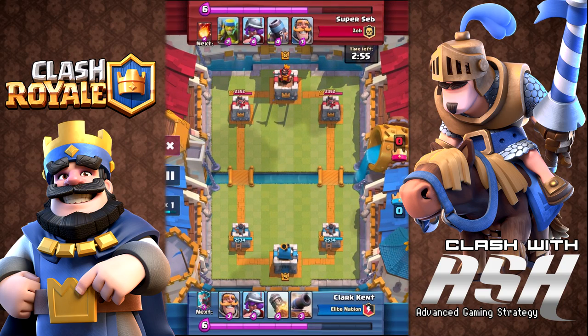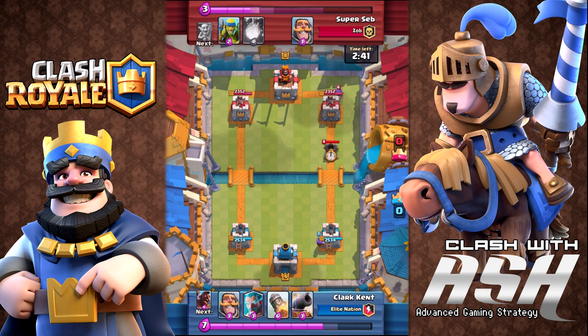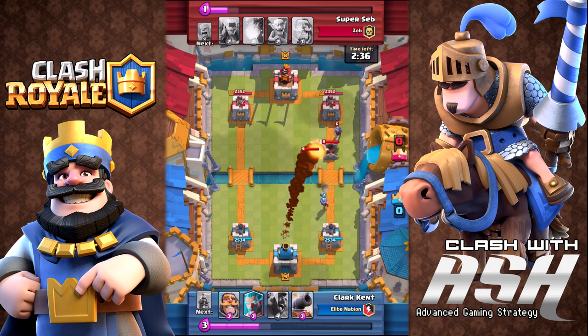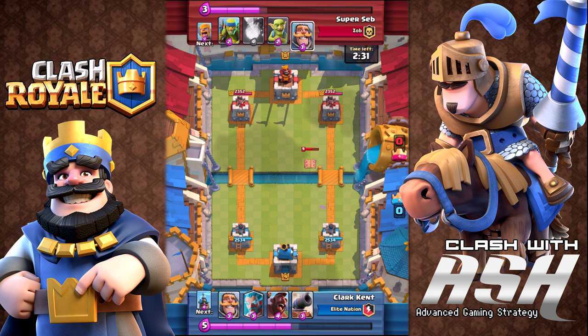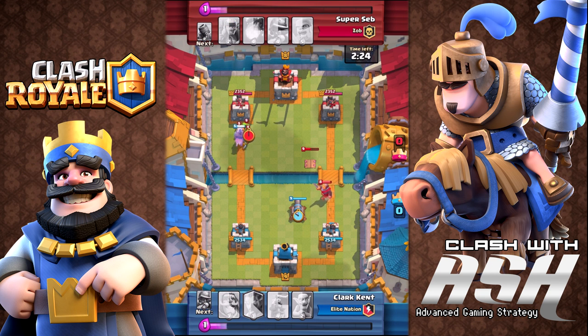Now he's playing against a mortar deck. Mortar decks are a pain, but they're easy to counter if you know how. There's no Tesla in his starting hand, so he starts with a musketeer. Super Seb shows he has the mortar early, and Clark Kent uses the rocket right away to get rid of it. If you don't have a hog or a good way to handle mortars, use the rocket early — go ahead and do so.